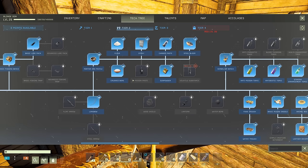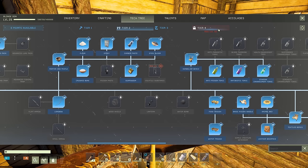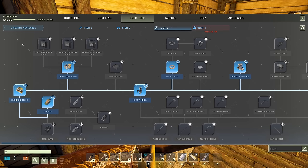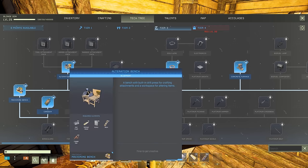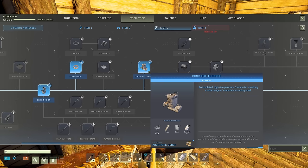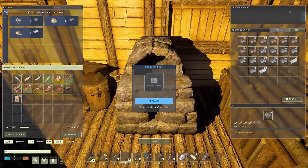I unlocked that as well as quite a few other things because I leveled up all the way to 29 — level 30 is our next big milestone. You can see tier 4 unlocks at level 30. I don't know if we'll be able to use anything in tier 4 just yet since we've barely unlocked anything in tier 3. I did unlock the cement mixer, canteen, alteration bench, and concrete furnace.